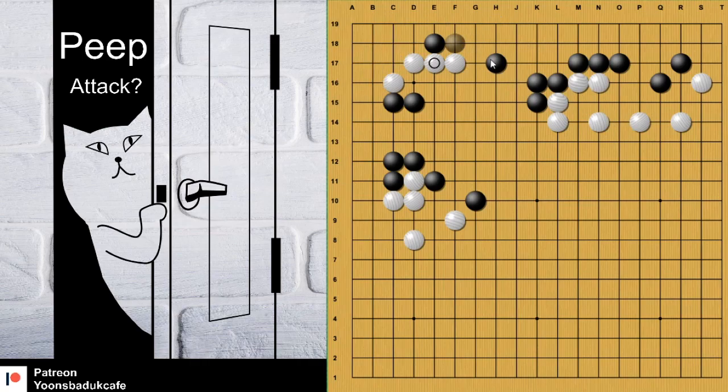So in this case, both are possible, but it's more active. Normally, this is a tesuji. But in this case, black can save in the corner like this. And white tries to escape like this. I think it's good enough for black — black takes the whole corner.